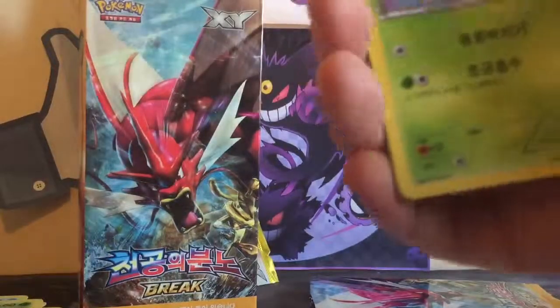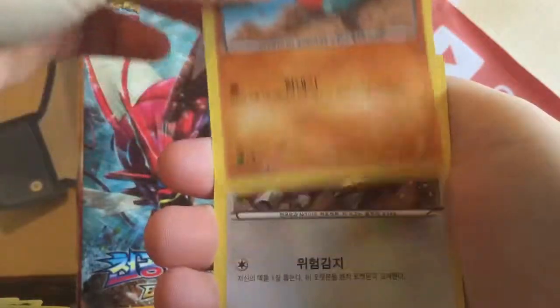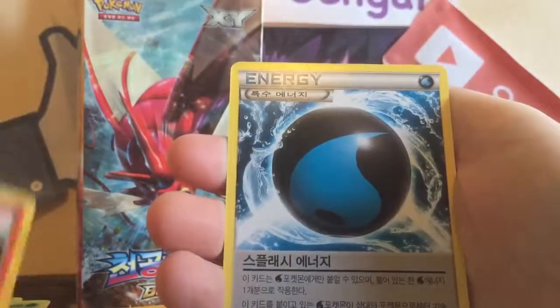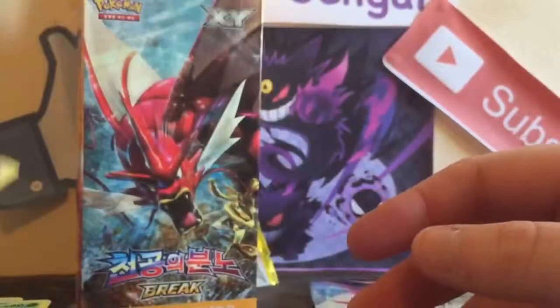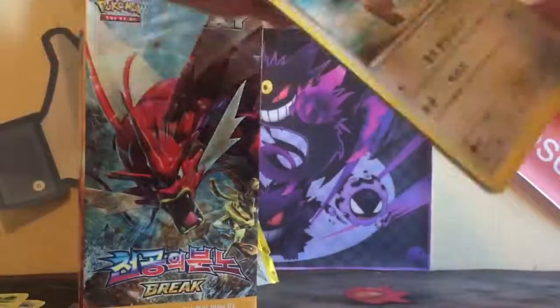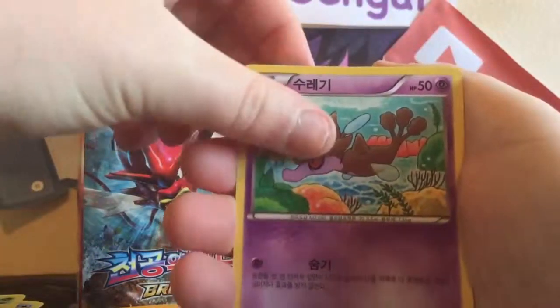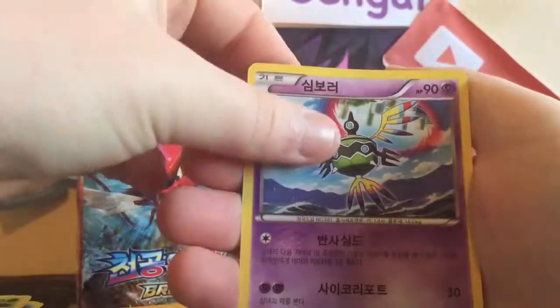Our last pack — haven't pulled any Ultra Rares yet. We have a Chikorita, a Gible, a Rattata, a Camerupt, and a Splash Energy — those are really cool. So for our last pack of this first video, we have a Stantler, a Kricketot, a Skorupi, a Hypno, and our last card is an Aegislash.